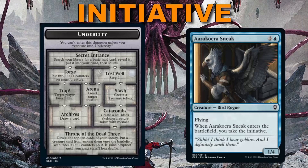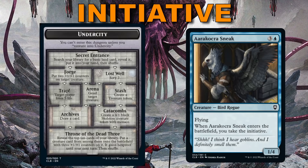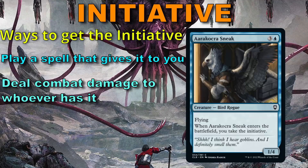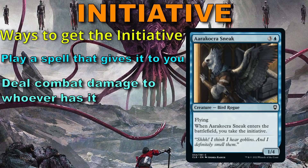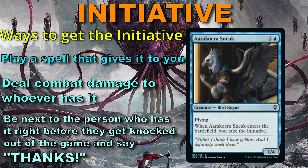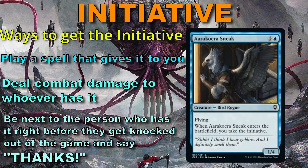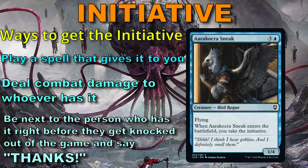Only a card like Arakokra Sneak can bring it into the game, and once it's in the game it sticks around until the end. You can take it from another player by either playing your own card that says 'take the initiative' or dealing combat damage to them with a creature. If the player who has it leaves the game, initiative is passed to the next player in turn order. Only one player can have the status at a time, and it is the only way to venture into Undercity and gain those advantages.